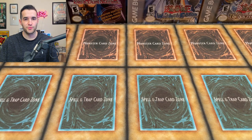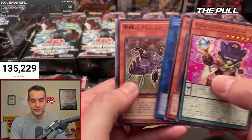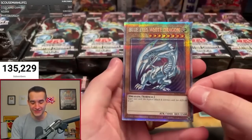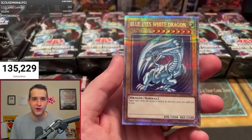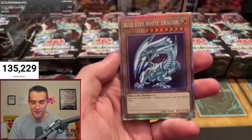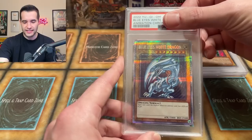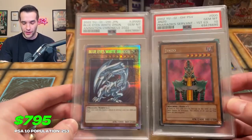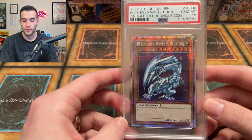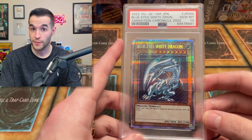Now we can get into the top five. Number five has a pretty nice story — we actually pulled this one on a live stream. It's the Starlight Blue Eyes White Dragon. We searched through a bunch of OCG boxes, pulled it live, and then graded it a PSA 10. This is the first Starlight Blue Eyes White Dragon they've ever made, and it came in an OCG set with English text. The flavor text is some of the best ever — 'The highest attack and defense card, too difficult to get.'